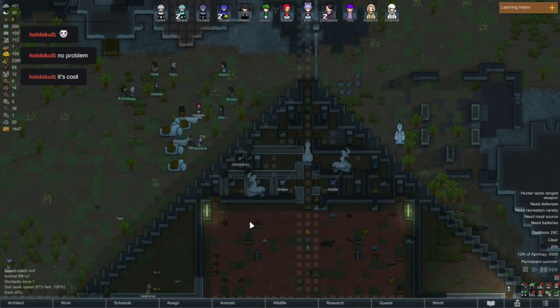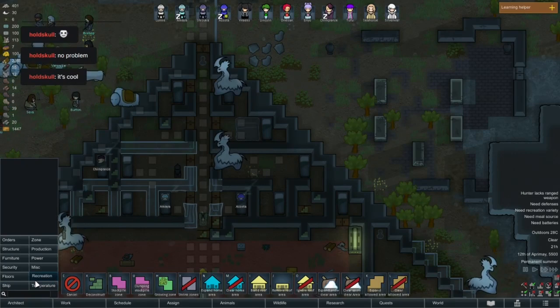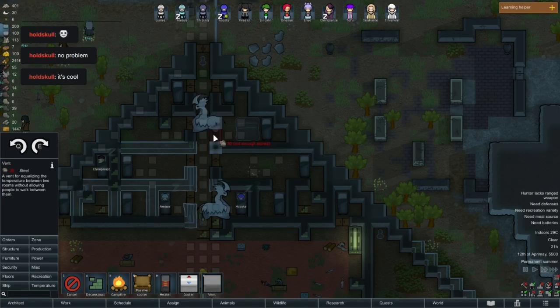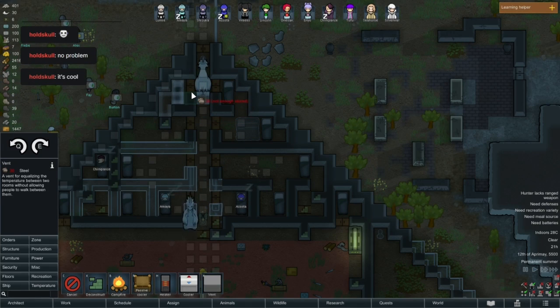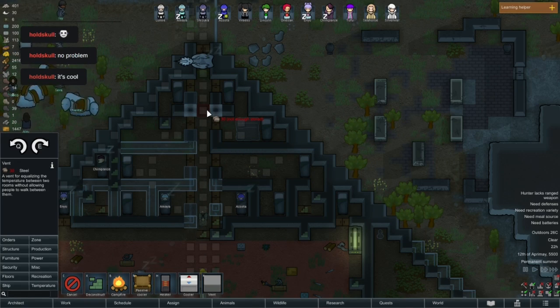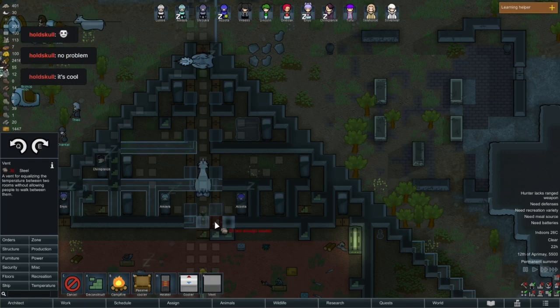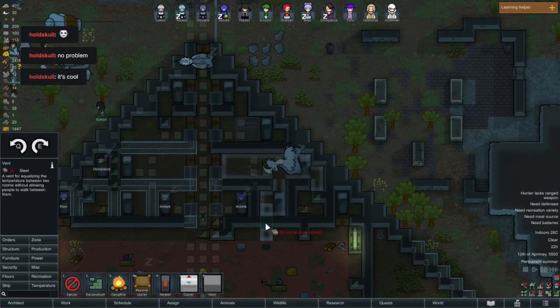I may actually have to refrigerate the entire base. I can't actually do that. Do I have ducts? I do have vents. I don't think it matters which way it faces, but I'm just pedantic enough that it would be nice if it's facing a certain way.